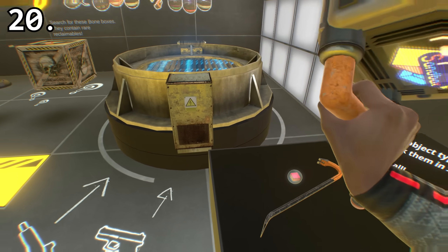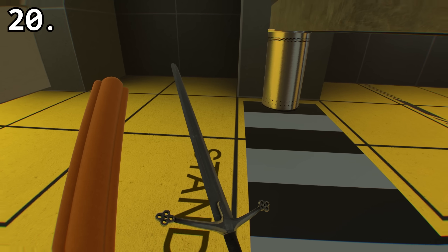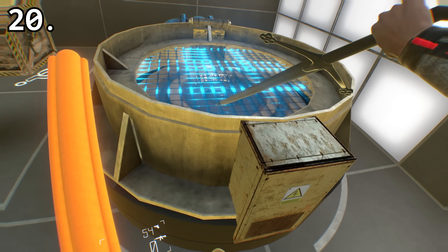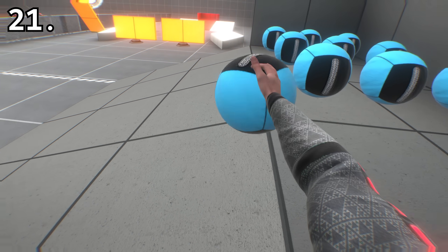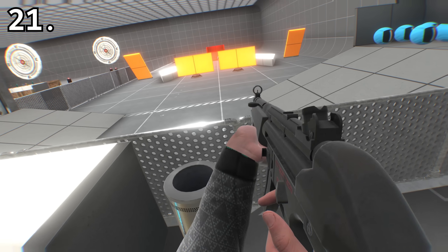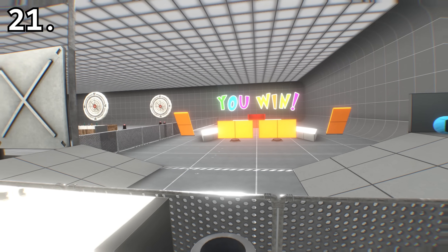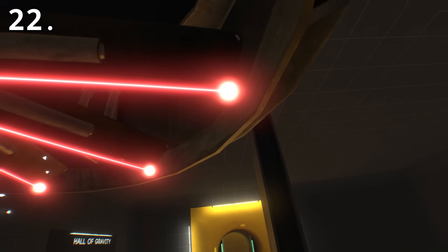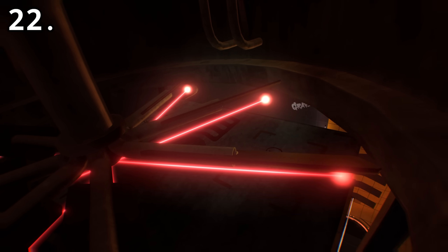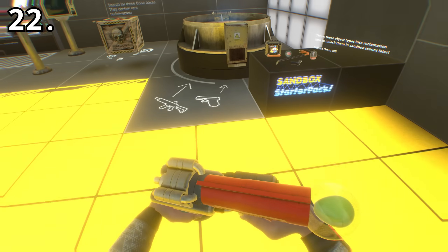You can reclaim some items early in Museum by blocking this gate with an object and carrying items back to the reclamation bin. If you shoot these weighted balls all the way to the back of the firing range in Museum, a message will appear that says 'You Win.' You can get the balloon gun in Museum by putting it in your inventory and dying as lasers hit it, then once you respawn, make your way back to the reclamation bin and reclaim it.